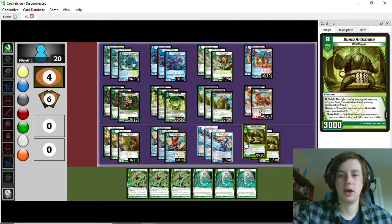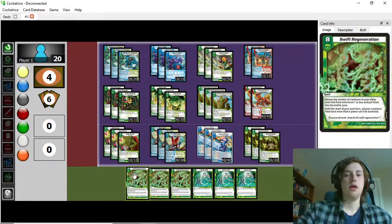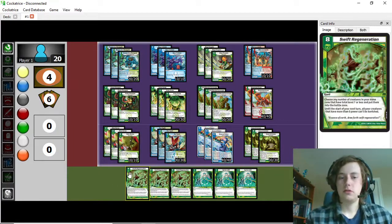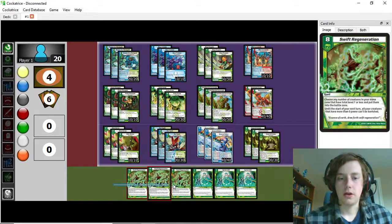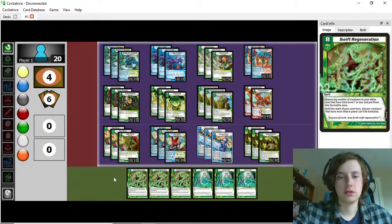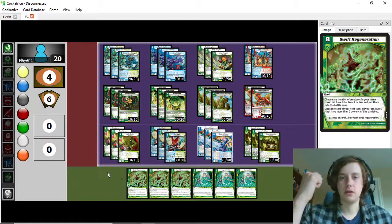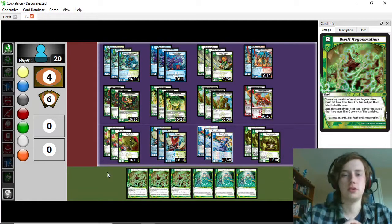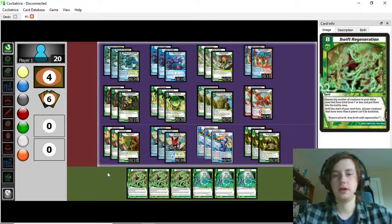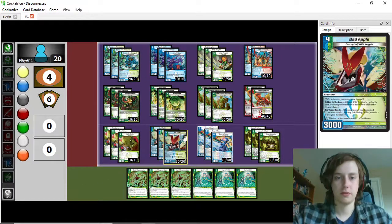Even beyond those super blowout scenarios, having a shield blast Wild Veggie is super strong when you use the Veggie tag so well. If they break in early — turn three Artichoke — you untap and play Bad Apple, and that was just a free body with an extra resource and a tapped Artichoke that defends your other creatures. Or maybe you follow up with Cornucopia and now you have a Sumo Artichoke bringing out a Ninja Pumpkin, going wide out of nowhere with a giant 5000 power must-be-attacked. Despite being a card you can't really cast, you get the most bang for your buck in those shield blast slots.